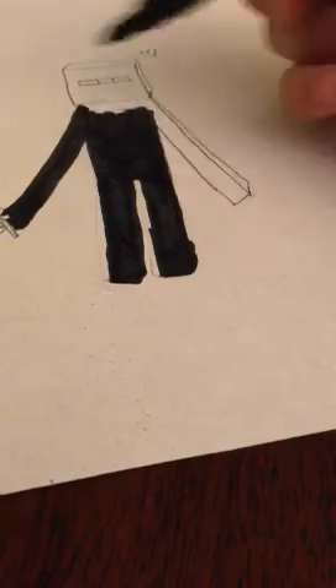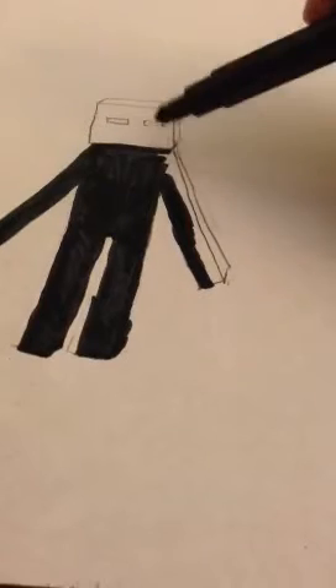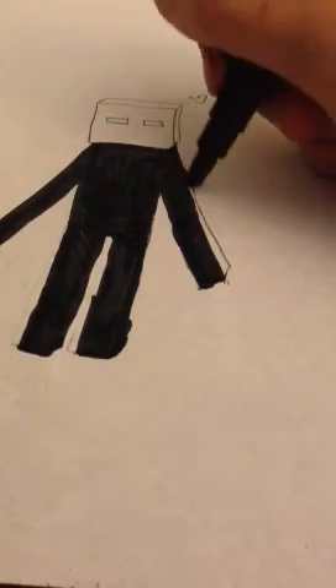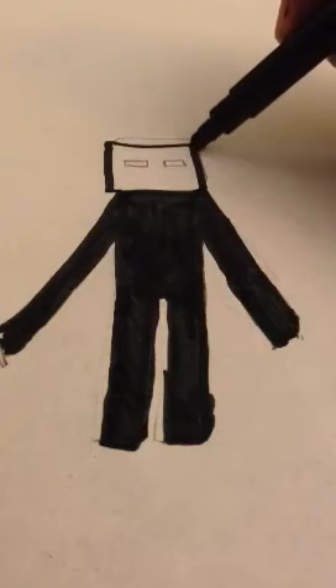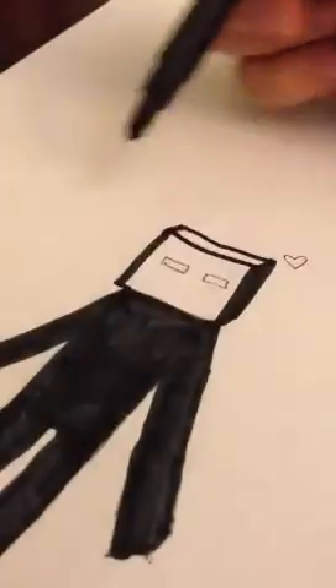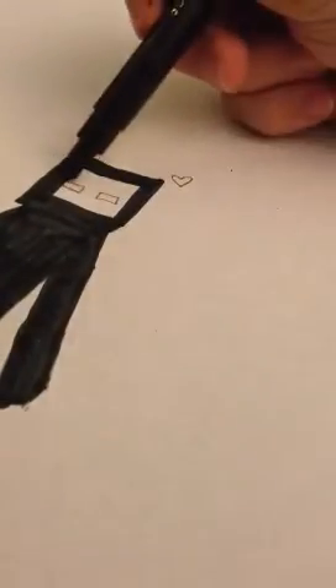I actually did another one of these, and it's on my door. I showed it in my special look video — it's a cartoon Enderman with a flower. I think it was a lot better than this one. I might show you that right after. Now we're going to do his head and I'm going to make it stick out a little more, just so it doesn't look like he has no neck. I don't want the head to go into the body.